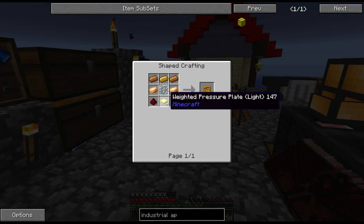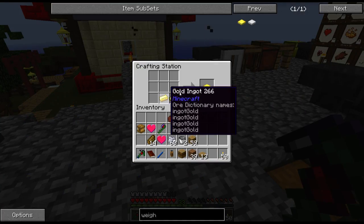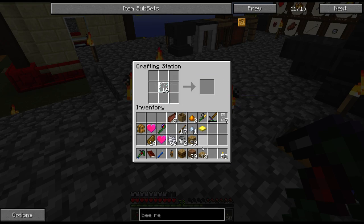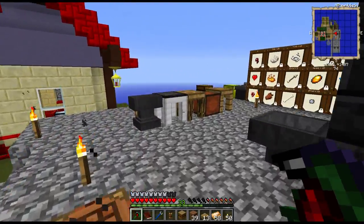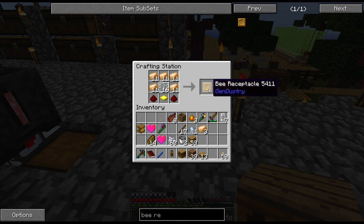Let's craft one of these bee receptacles. So we need a weighted pressure plate — that's made with two gold ingots. Cheap. There we go. Bee receptacle. Redstone glass panes, we have them. And we need this alloy stuff. I'll just craft one for now. There we go.